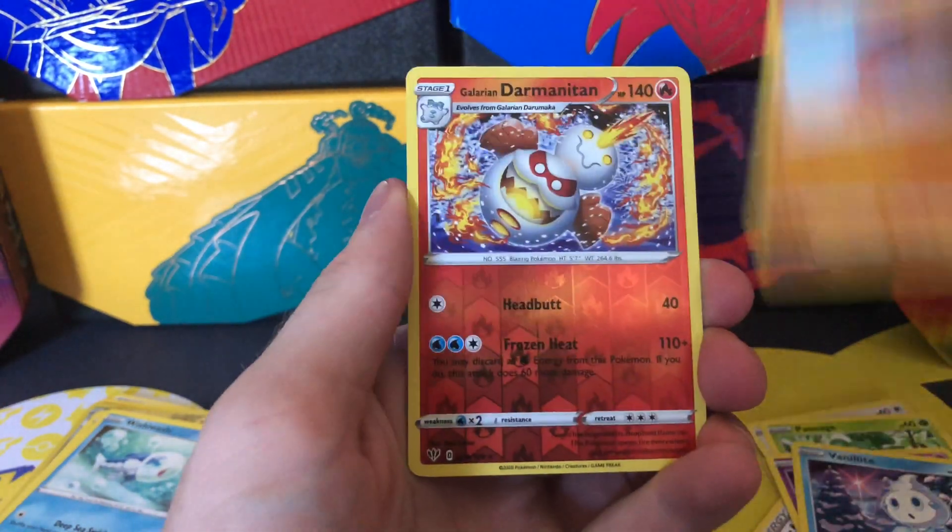Okay, Dunsparce, Ralts, Smeargle, Abomasnow. We got a Hydreigon regular rare — that's awesome, good for the Grimmsnarl decks for all you meta players. Next is a base set Sword and Shield pack, struggling to open it. We're set — a psychic Bisharp, Salazzle, Ditto, Clefairy, Goldenrod, Roselia, Gastly, Ponyta, and a Drapion regular rare. This is not going so hot right now.